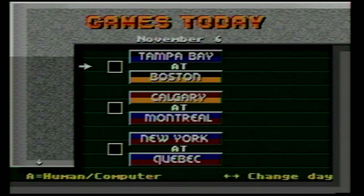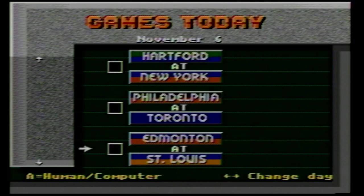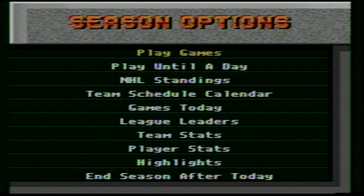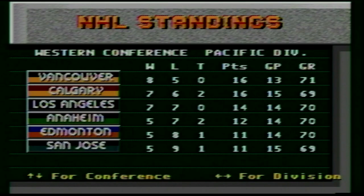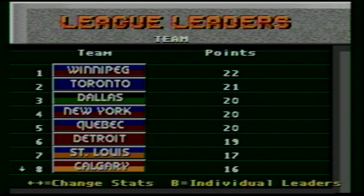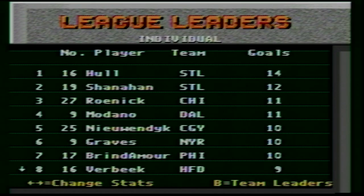After a load time — I forgot about those in the mid-90s — here we are November 6th: Tampa, Boston, Calgary, Montreal, New York, Toronto and Philly. You can choose to play any of those games. If you wanted to be San Jose, you could literally just only play San Jose games. They have actual standings for every single team throughout the league. And league leaders — Winnipeg out in front with 22 points. Brett Hall leading the league in goals with 14, and Shanahan right behind him with 12. Roenick, Graves, and Verbeek also in the mix.